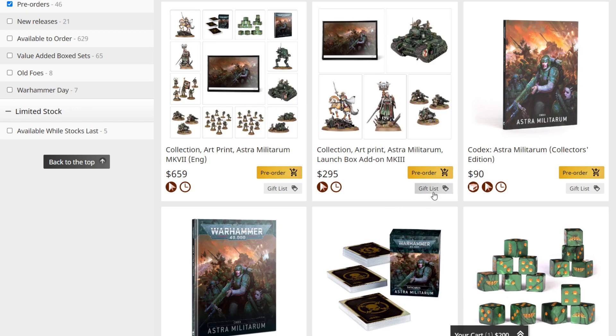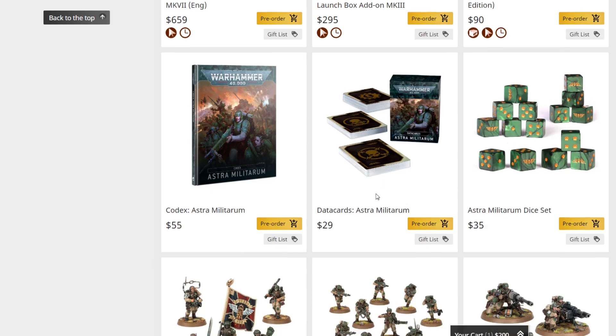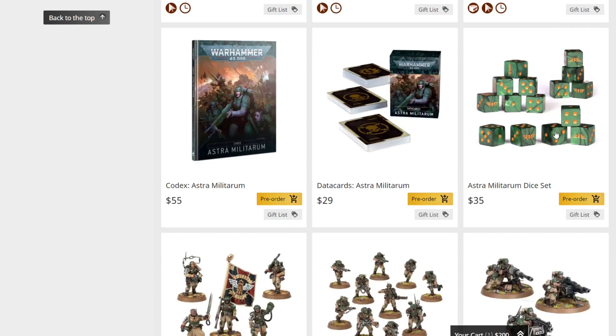Moving on, we have the Codex Astra Militarum Collector's Edition at $90, the regular codex at $55, and the cards at $29. The combat patrol is on the horizon — it should be out in the second wave of Guard releases alongside rough riders, Kasrkin, and a couple other things still missing. That set will essentially be the Cadia Stands army box without the codex or data cards, priced at $150 instead of $200. The dice do look really nice — the marble dice quality looks good — but $35 for 15 dice is definitely a fast one.